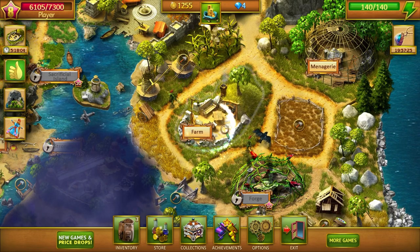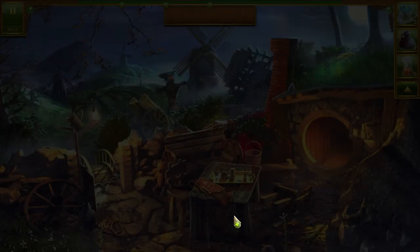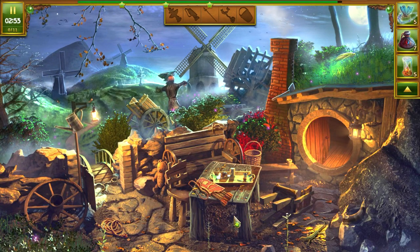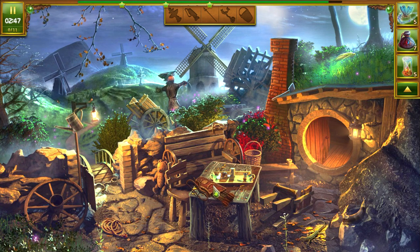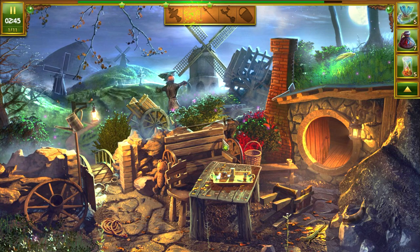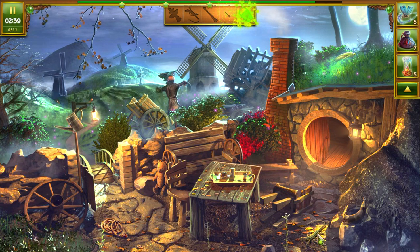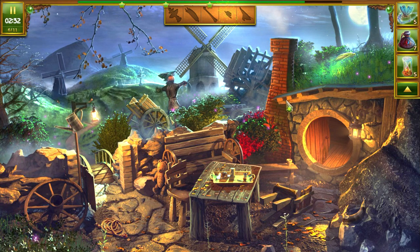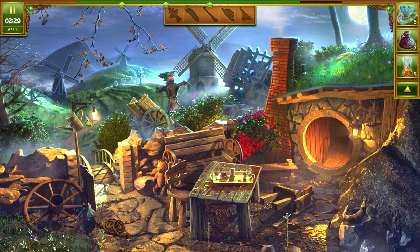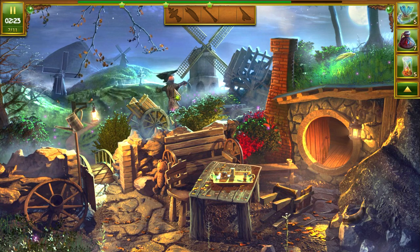I think we should be able to get our hay this time. We're going to go back to the farm to get our last match. Looks like we've got a birdbath, a quiver, the rapier, shackles, basket, blizzard, the shovel, rope, and that's a hat.